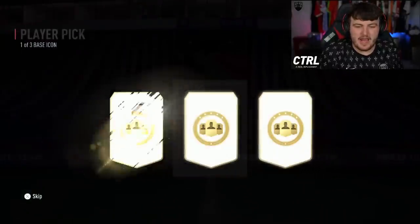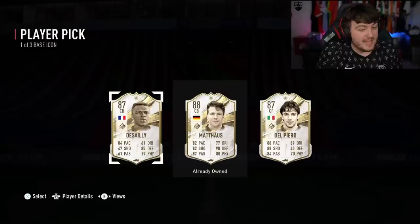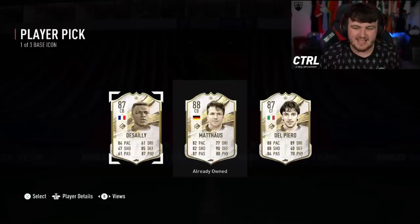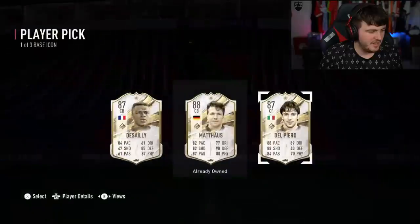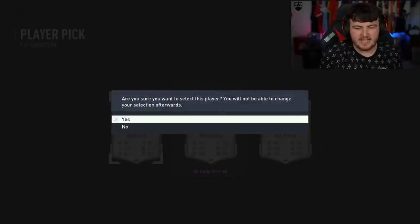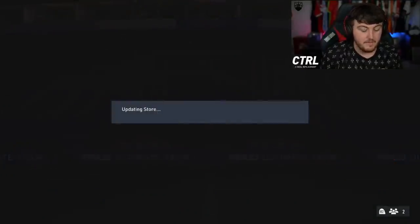Next base icon player pick. We've got an 81 times 11 right after it as well. Desai is a very good centre-back this year. That is class. Unfortunately, Matias is already owned. Del Piero — base Del Piero is not bad actually, but I'd say it's probably the best Del Piero available. Maybe Prime's better, I don't really know. He wants Marcel Desai, which I respect. Very good centre-back this year. No nonsense.